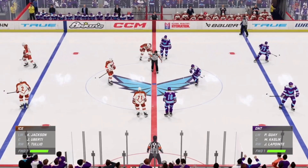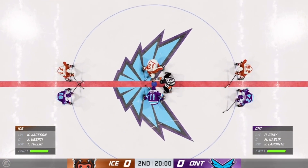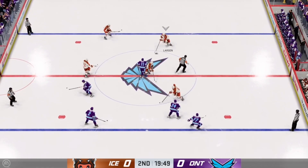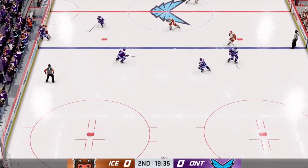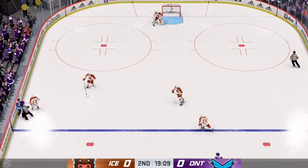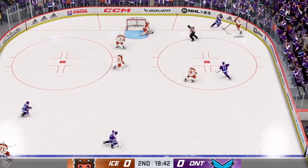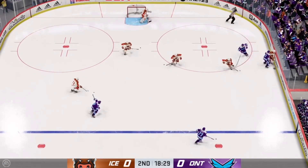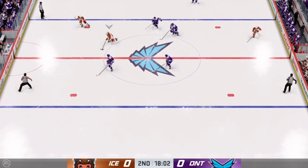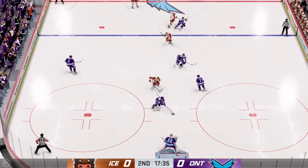Both teams are back on the ice, lined up, and period number two is about ready to go. Advantage goalies for the first 20 minutes — let's see if we get a goal here in the second. Well, we've got over 20 minutes played thus far. Ray, how have you seen things? If you like checking, James, this is the game for you. There's not been a lot of chances, not like it's easy for anybody to create anything.